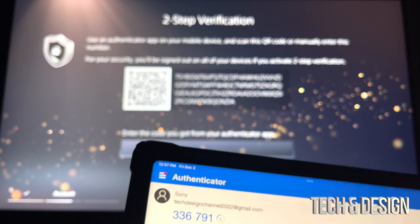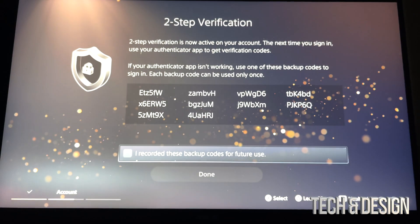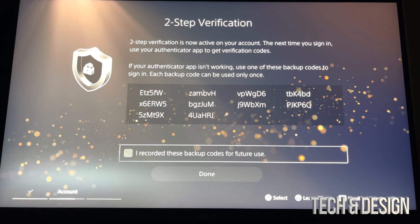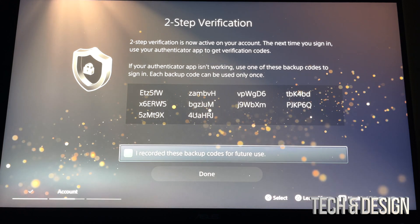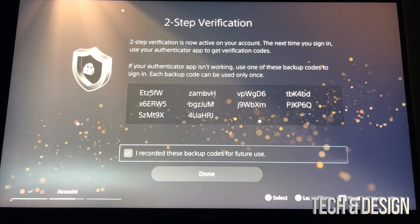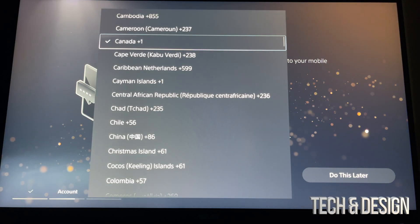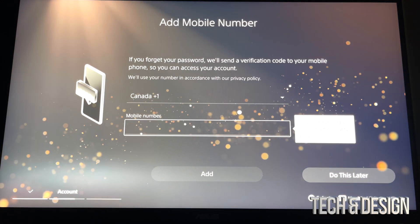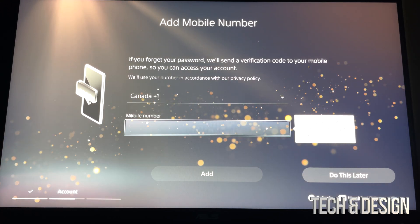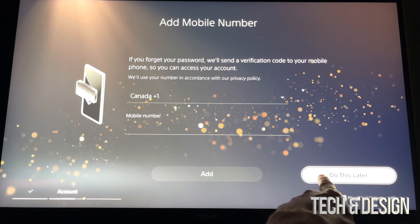Scan the QR code shown on screen and enter the code it gives you. The only downside with these authenticator apps is that you have to enter the code quickly, as it keeps cycling to new codes. Take a picture of the backup codes and press 'I recorded these backup codes for future use,' then press done. You'll also be prompted to add your mobile number — choose your country and enter your phone number, or you can skip this and do it later.